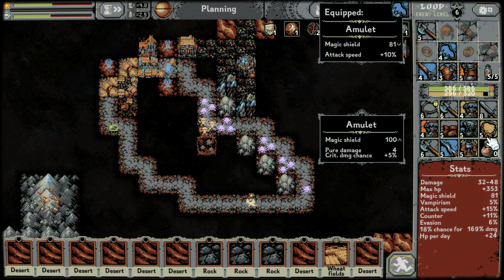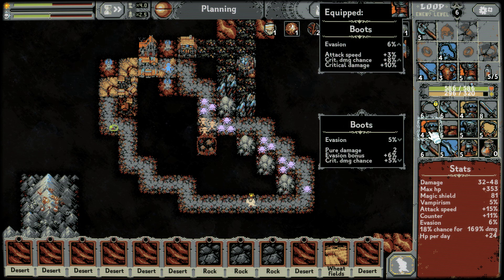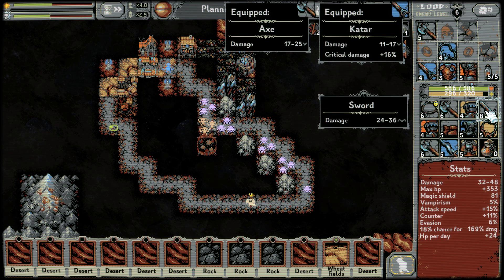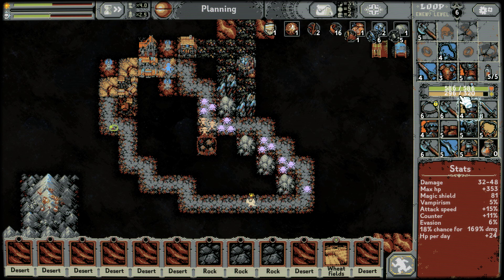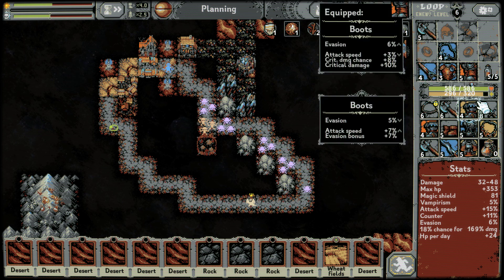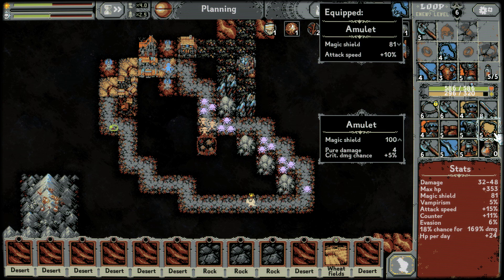We've been given magic shield damage chance. Pure damage — it's not better than the boots we currently have on. Pure damage 13, 17, 17 — 25 is just better. 24, 36 is insane — what do you do? Give me critical damage at 18%, 10% attack speed.